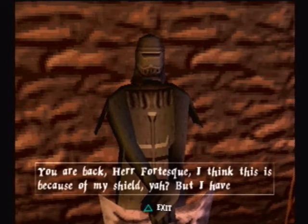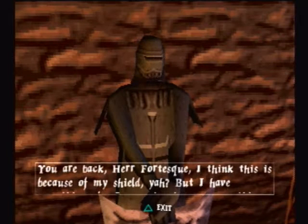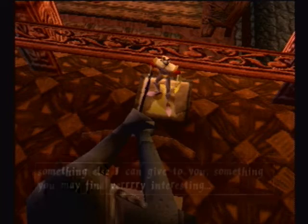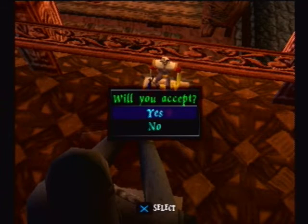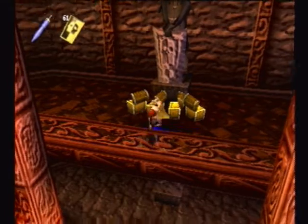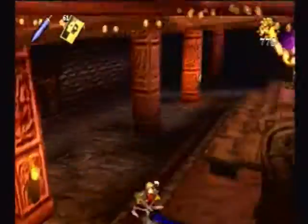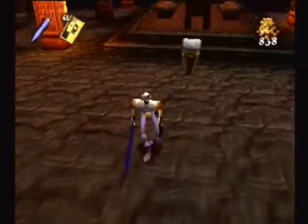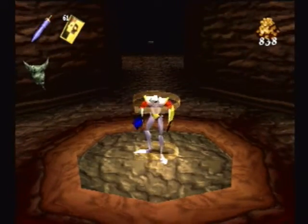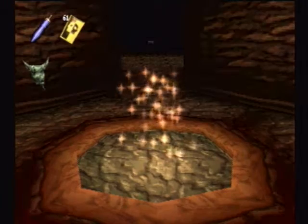You are back, Herr Fortescue. I think this is because of my shield, yeah? But I have something else I can give to you — something you may find very interesting. Very interesting, he says. Well, I don't know how interesting gold is, but I will take it. Maybe that's kind of a hint — here, take this gold to repair the shield that you practically broke in the last stage. I took probably more of a beating than I should have with my shield, but I've got the money for it. And there's really not too much else that I'm going to spend my money on at this point.